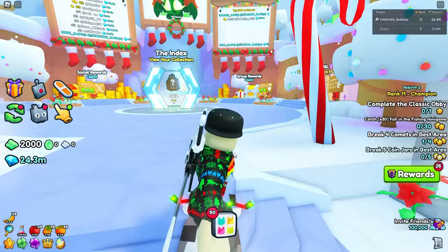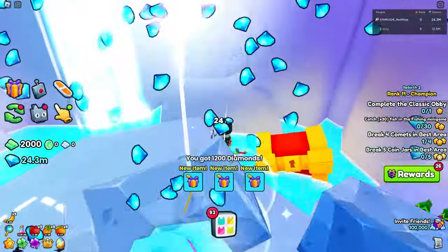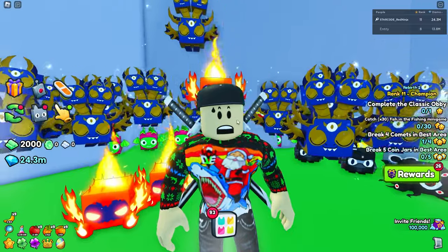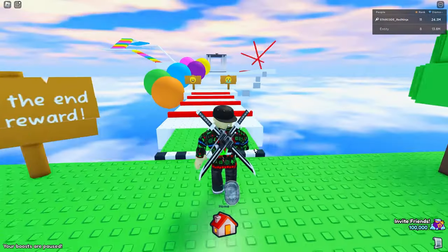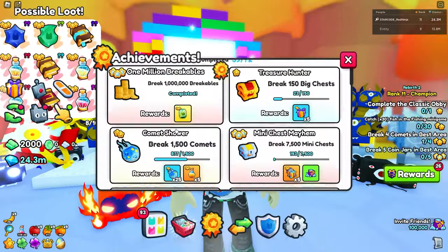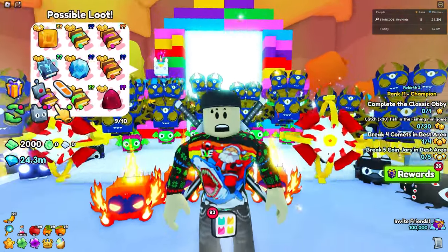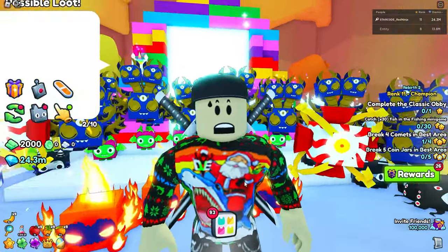If you have the VIP area unlocked, you can get there and try the stairs to get the huge angel dog. But honestly, only two people have ever gotten the huge angel dog — probably because it was nearly impossible. You don't want to do that; it's a waste of your time because the drop rate is essentially nothing. Skip this one and move on.